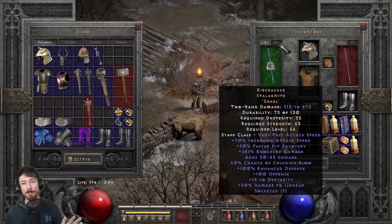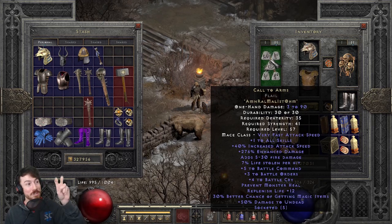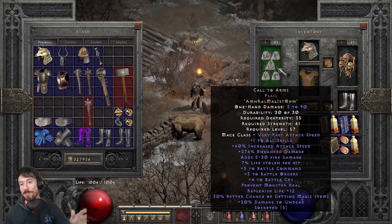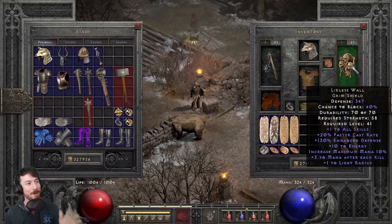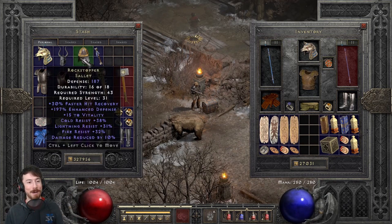I'm not really going over the weapon swap too much — Call to Arms is kind of expensive, gives you extra life via war cries, but I don't have enough Strength for a Spirit shield anyway. Just don't pay too much attention to this — it'll be part of the godly gameplay clip. First we'll do some budget gameplay to prove this build works without top-tier gear.